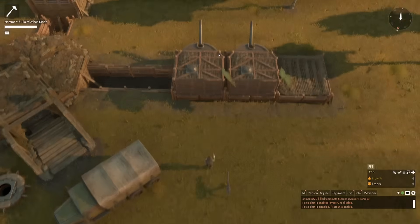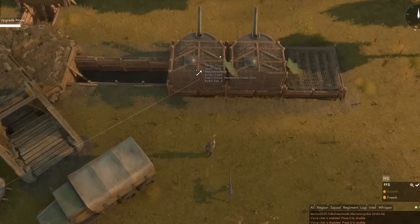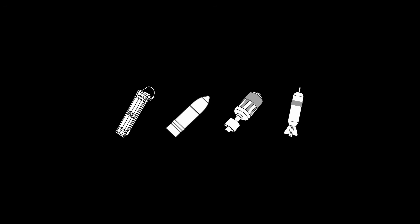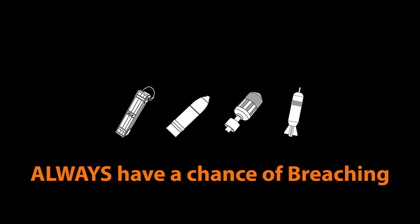The entire bunker complex will have a breachable health threshold, which is displayed when looking at it in upgrade mode. Once the health of the bunker complex drops below this threshold percentage, each piece that receives explosive, high explosive, or demolition damage might be breached, starting with a small chance of breaching and increasing that chance the lower the health of the bunker complex is. Some ammunition, like Havoc charges, 300mm and Fury shells, and Shatter missiles, always have a chance of breaching a piece regardless of breachable health value.